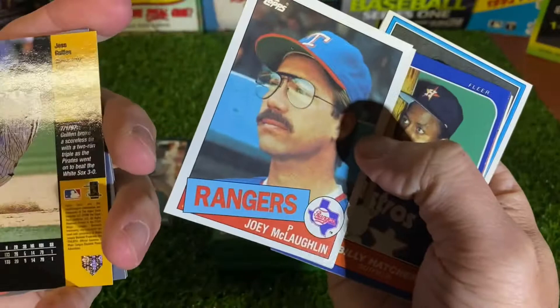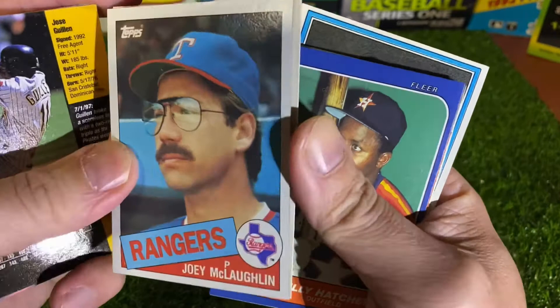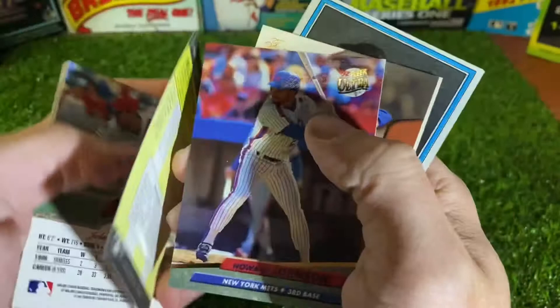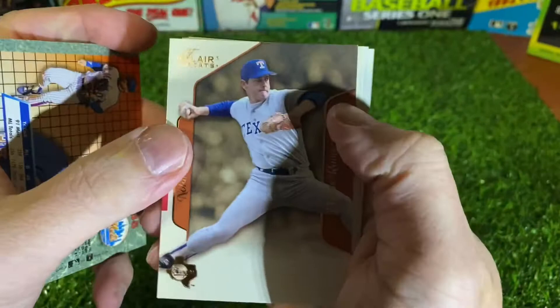It's hard to read these Upper Deck cards from back in the day. 98 Upper Deck — Jose Guillen. 85 Joey McLaughlin. John Bletland from 97 Leaf. There's a Billy Hatcher, 86 Fleer. Howard Johnson from 92 Ultra — I keep saying Upper Deck.